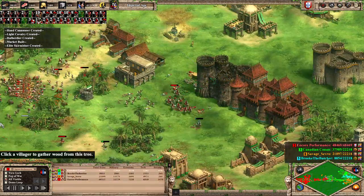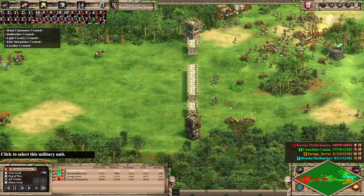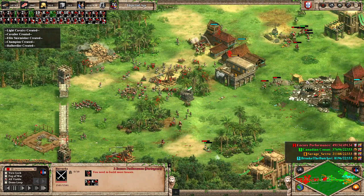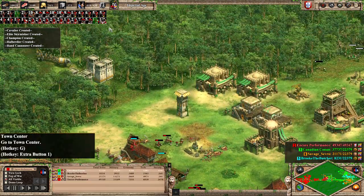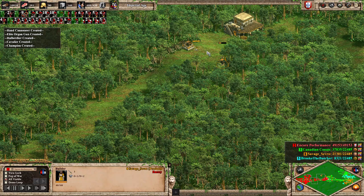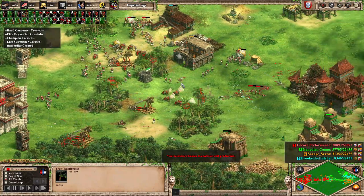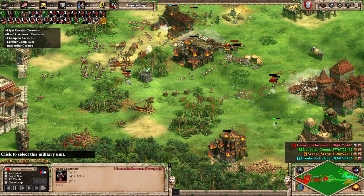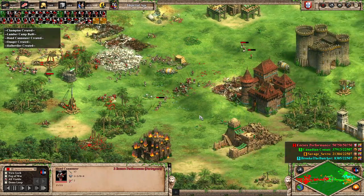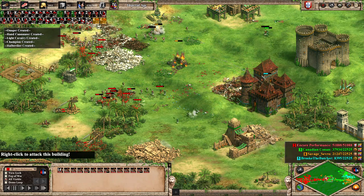I completely understand why their trade never got off to a better start given the situation they were in. Even throwing in some champions to deal with halberdiers, this force really starts pushing back and wreaking havoc. Two villagers coming through — is this going to be a sneak attack? Nope, they're walling right here. We're even starting to throw some Cavaliers, so I'm basically doing what they did to me at the start — building so many different units that there's no real way to counter it.